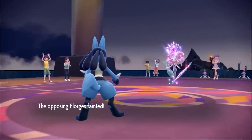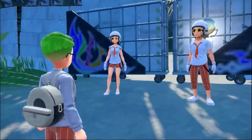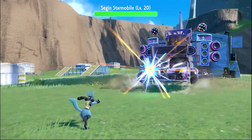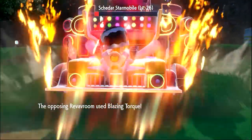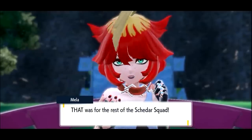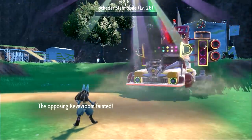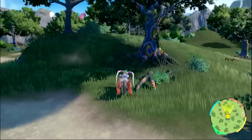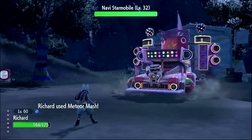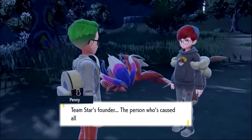I was kinda struggling with what to do next — sure, there was the Water Gym, but I hadn't done any of the Team Star stuff yet. So I decided to do that. I took down Giacomo first — at this level, obviously one-shotting both of his Pokemon. Then I took on Mela, but surprisingly I was not able to one-shot her Starmobile. They have set stat values rather than using the base stats of Revavroom, so it's a little tankier than a Pokemon of this level would normally be. Then I took on Atticus, and this time I didn't even two-shot his car. Crazy physical bulk. After dealing with Atticus, this was the end of Day 2.